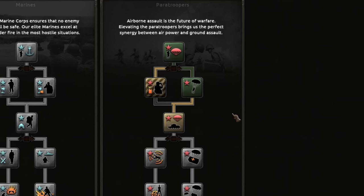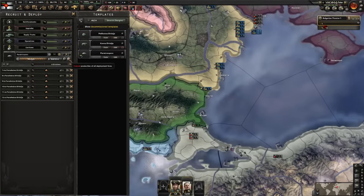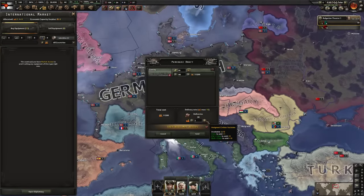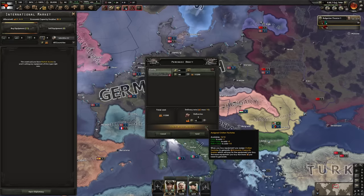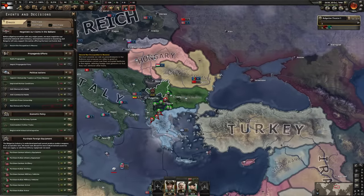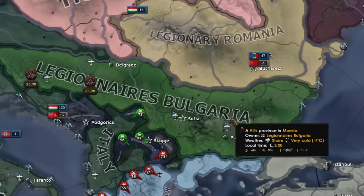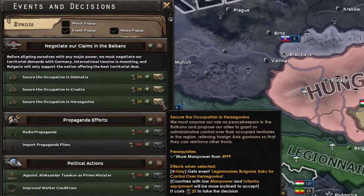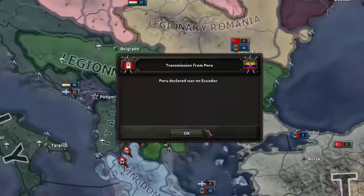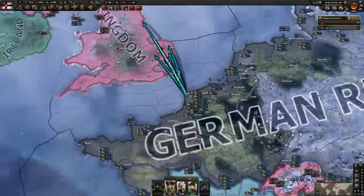You keen-eyed viewers may have already spotted me getting my air experience up, because I'm going to be doing paratroopers. I'm about to join the conflict and see if we can get a capitulation on the UK with my paratrooper bros. Thank god for the global market, because I just realized I have no rubber. Before I do that though, the Axis have gone ahead and invaded Yugoslavia - I can just get land for free without being in the war by offering to do the occupation.